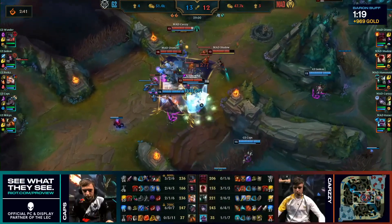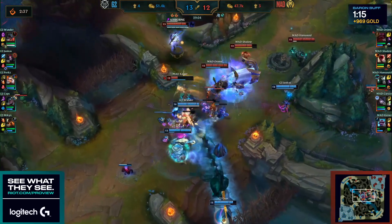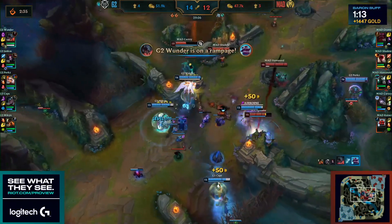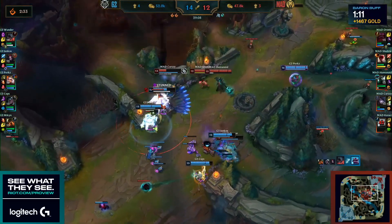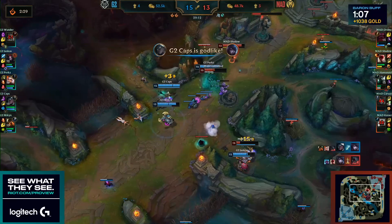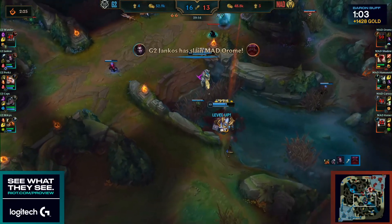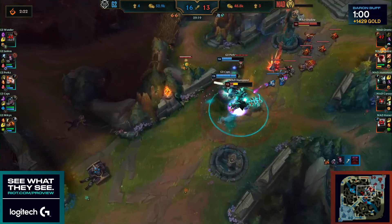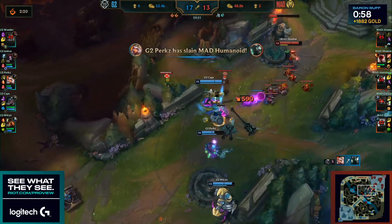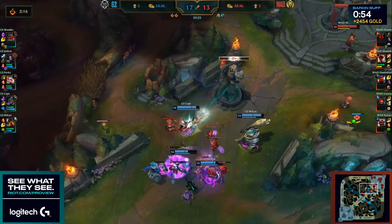Mad now starting to group up — they want to try and force a fight. Braum on the front line pops the unbreakable. Aromate looking for the Call of the Forge Guard — doesn't land on anyone. Wunder's on a rampage, Kazi's trying to do what he can with the Moonlight Vigil, he shuts down Wunder. But there's the stun from the side — Perkz once again finds the flag. Aromate chased out by Jankos, who sinks in his fangs and gets another kill. Humanoid comes out of the Realm of Death just to go back to the fountain, and G2 are just dismantling Mad Lions.